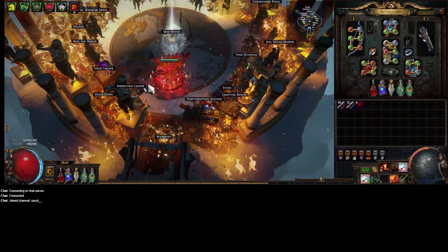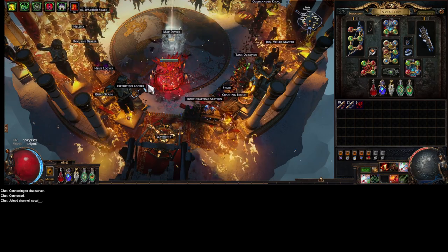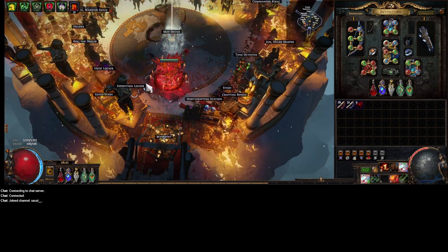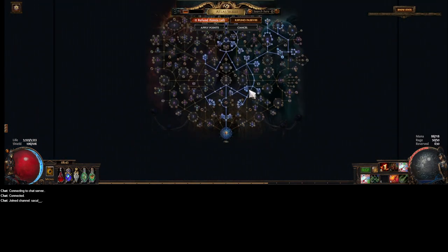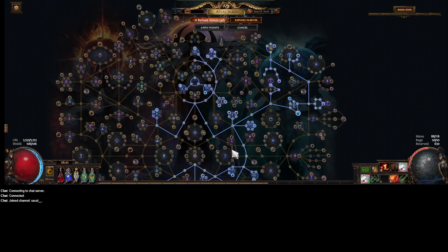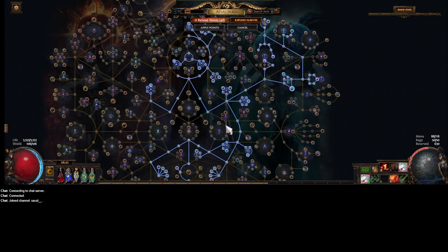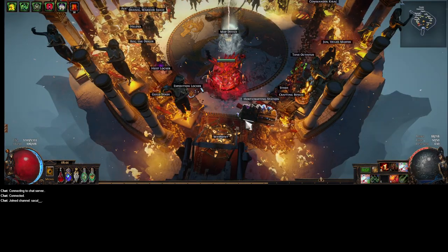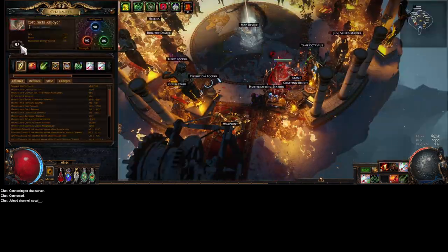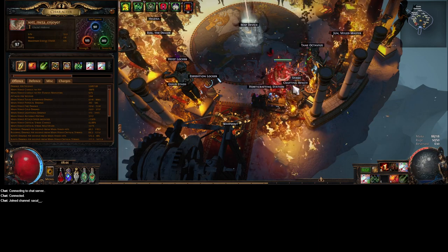I've been doing Legion Beaches. I got tired of Crimson Temple, felt like switching it up. So I've been doing Legion Beaches with Harbinger, Essence, and Strongbox. It's not the most profitable strategy, but I've definitely been turning a profit while doing this.